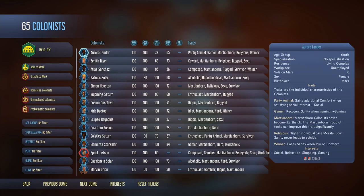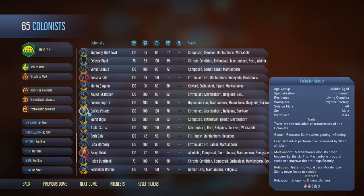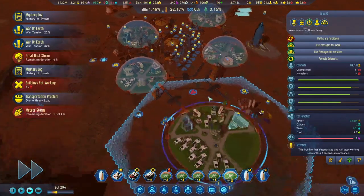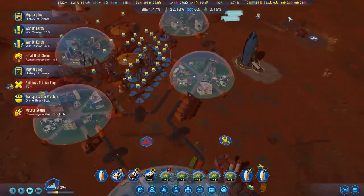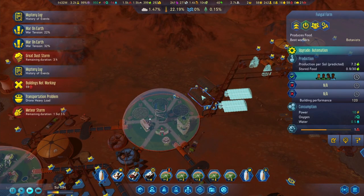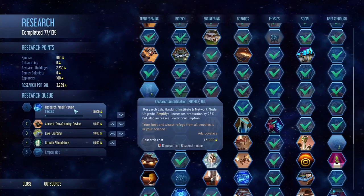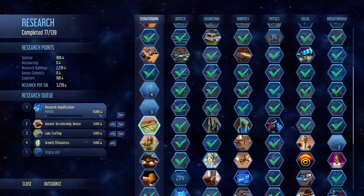Checking residents - a couple of renegades but mostly engineers, which is good. Research complete: drone battery capacity increased by 50%. That is very, very nice.